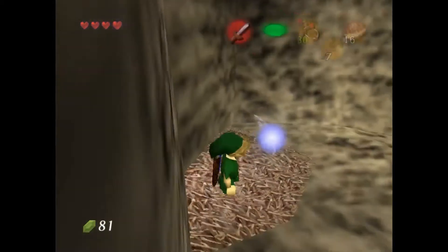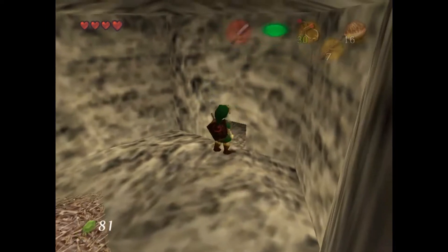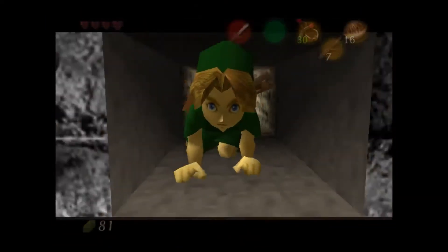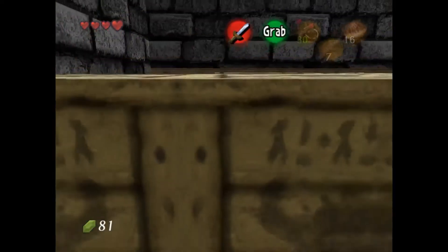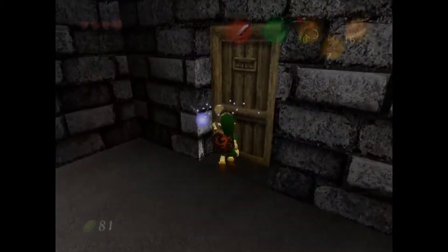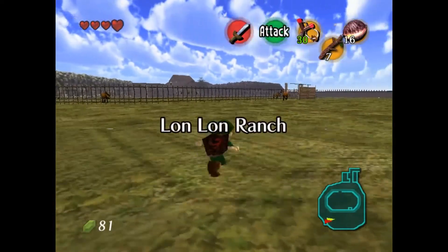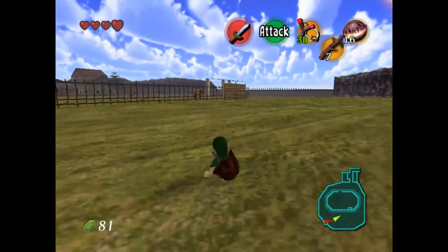There you go, there's the first one out of like 20-something that you can get in the world of this game. Okay, here we go — now we're going to go back out. Take a big backtrack to the castle part of the game, Hyrule Castle.